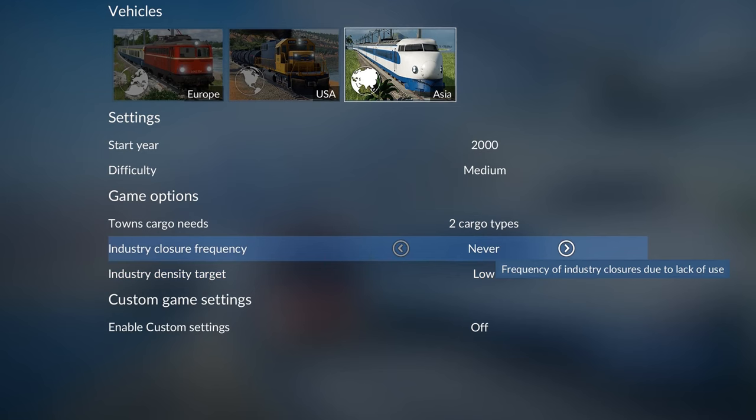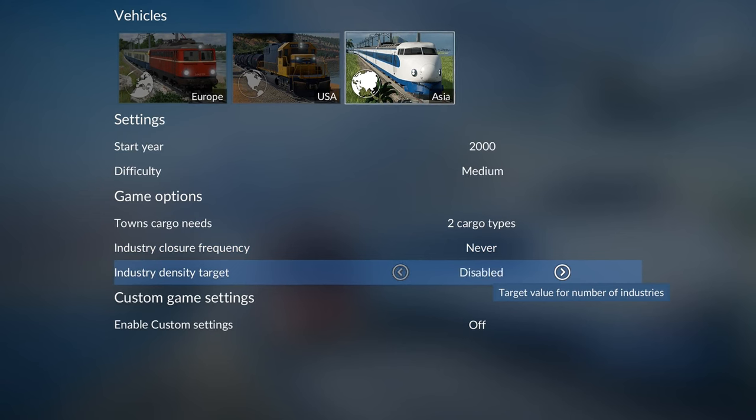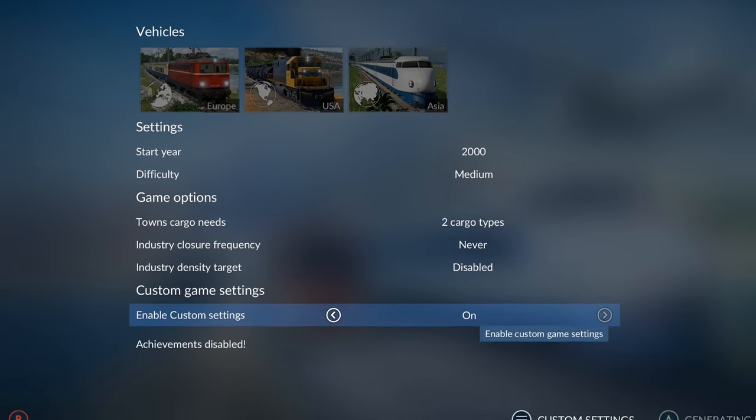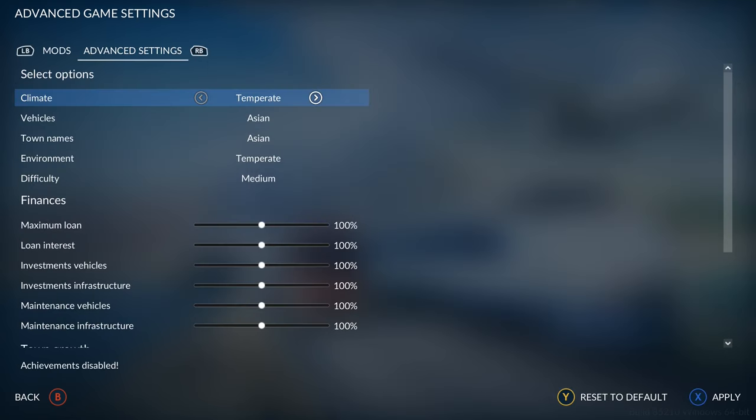Then the industry density target — if set to off it doesn't matter, but if on it controls how many industries you want on the map. Here's a little secret: go down to enable custom settings and turn it on, then press the three dashes button to go to custom settings. Press RB to go to advanced settings, which lets you choose specific things. For example, you can change the climate to something like tropical to get beaches along the river banks, but we'll leave it on temperate. On vehicles I'd recommend choosing all vehicles, though you're welcome to mix types.